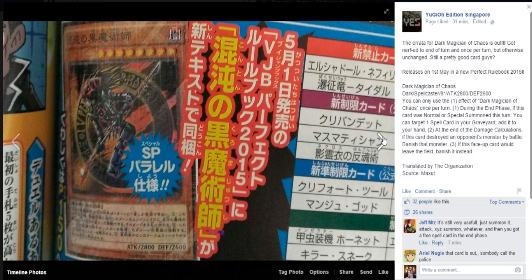Ladies and gentlemen, Dark Magician of Chaos is getting an errata. It's pretty much the same thing — you can only use the effect of Dark Magician of Chaos once per turn, so you can't spam it and get its effects. During the end phase, if this card was normal or special summoned this turn, you can target one spell card in your graveyard and add it to your hand. So when it's summoned, you don't directly get it — it has to be in the end phase, which makes this card much more balanced. At the end of damage calculations, if this card destroys an opponent's monster by battle, banish that monster. And if this face-up card would leave the field, banish it instead. A little fine-tuning makes it a lot more balanced.